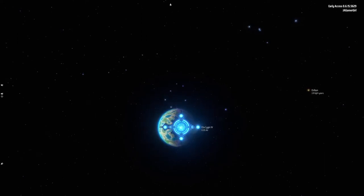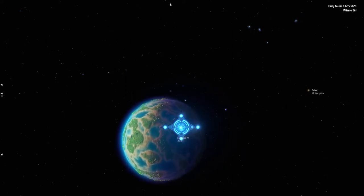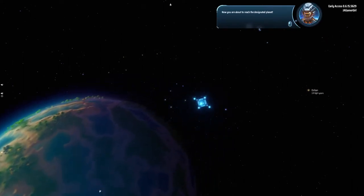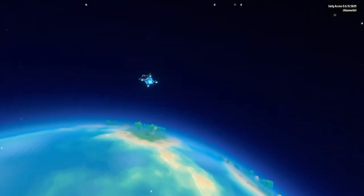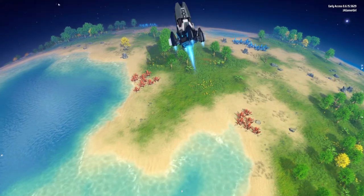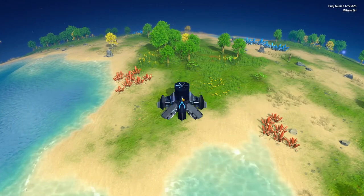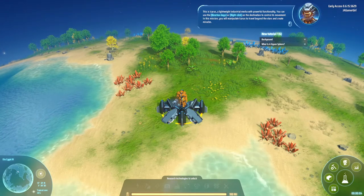Our initial planet is fairly Earth-like with lots of water, which is actually more of a disadvantage than an advantage. But this is just the first planet you start on. This is Icarus, a lightweight industrial mecha with powerful functionality.